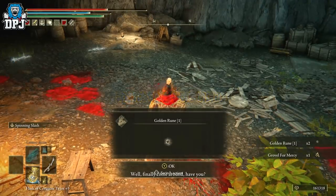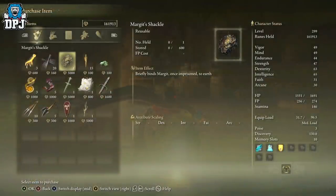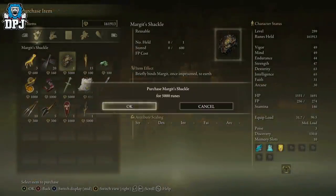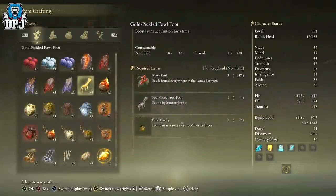If you do kill him, you'll probably get his Bell Bearing. If that's the case, take it to the Twin Maiden Husks within the Roundtable and you can probably buy the cookbook from there too. Once you purchase this cookbook, it unlocks the crafting recipe for the Gold Pickled Fowl Foot. To craft one, you need three Rowa Fruit, one Four-Toed Fowl Foot, and one Gold Firefly.